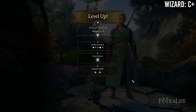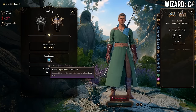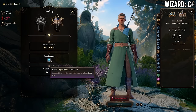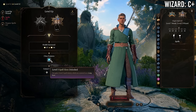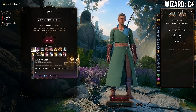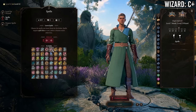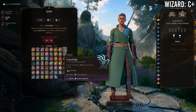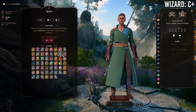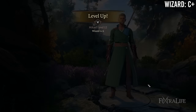At 7 Monk / 5 Wizard you gain access to level 3 spells and spell slots, another Arcane Recovery charge, and lose a feat. This is a great trade. If playing a Monk/Wizard I'd either go something like 9 Monk / 3 Wizard to dip a little into wizard for utility spells to protect my melee-focused monk, or go the 7/5 route and really lean into spellcasting when I want it while meleeing the rest of the time.